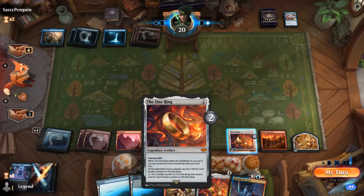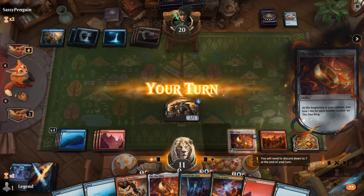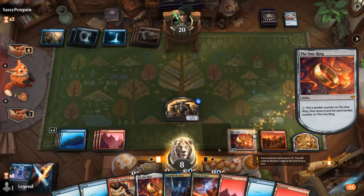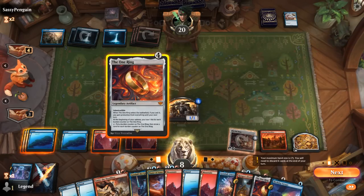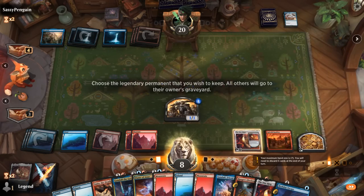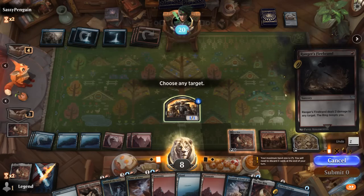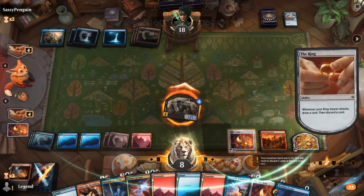It's probably worth it to activate the One Ring once again so I can draw four before playing my replacement ring. No shortage of cards in hand. Then attack for one — after maybe casting a Firebrand so we deal additional damage and start pressuring the opponent.